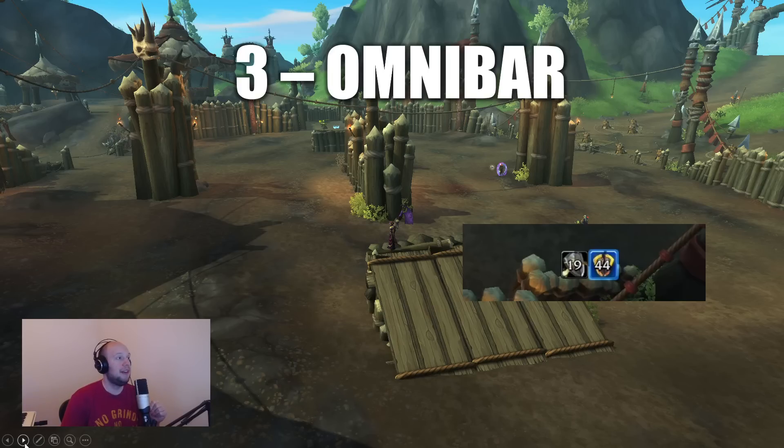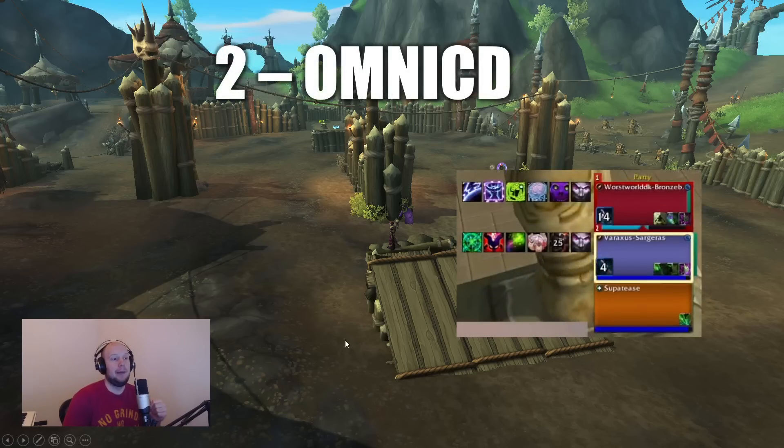The number two add-on is Omni CD. They kind of come in pairs — Omnibar tracks enemy cooldowns and interrupts, while Omni CD tracks your allies, shown here on the left of your party frames. It tracks each class's cooldowns, and you can add even more. In this instance, my Death Knight has activated Icebound Fortitude. This is important so you're not overlapping defensive cooldowns — if the Death Knight had this add-on, they'd see Ironbark and Barkskin already active and know not to pop Icebound on top of it.